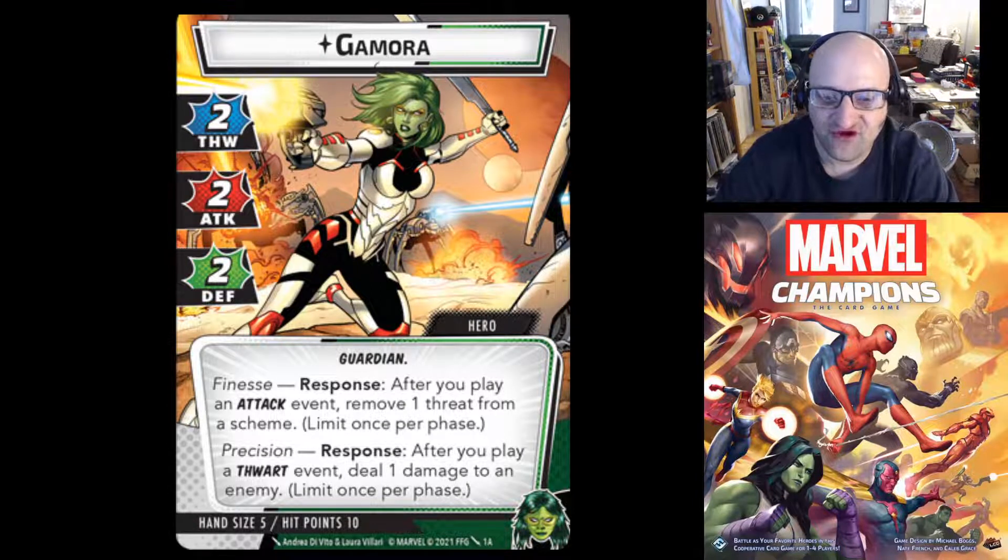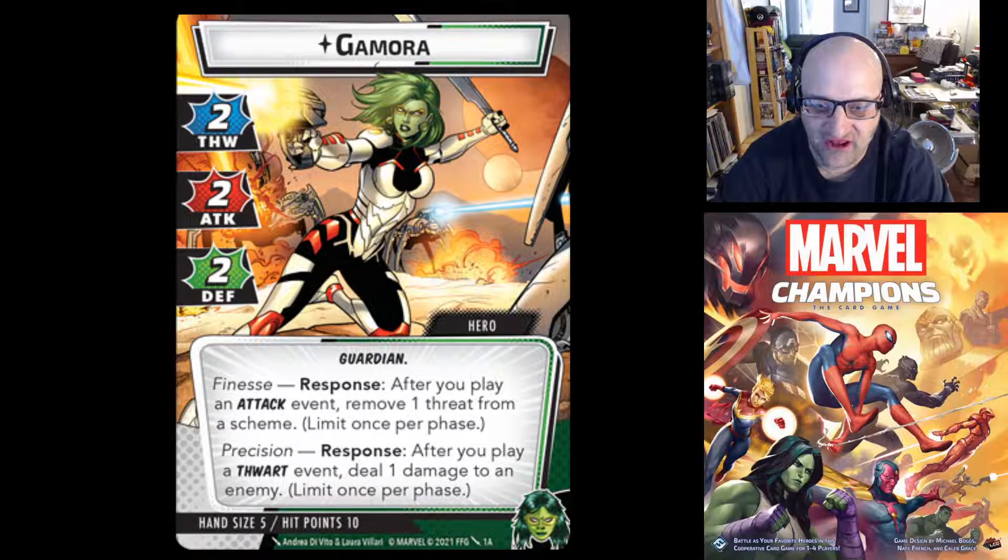Here we are with Gamora's hero side. Two thwart, two attack, two defense — she's a Guardian. She has two responses: Finesse — after you play an attack event, remove one threat from a scheme, limit once per phase. And Precision — after you play a thwart event, deal one damage to an enemy, limit once per phase. Her baseline stats are solid, hand size goes down to five, and she keeps 10 hit points. I think she's going to be very balanced.